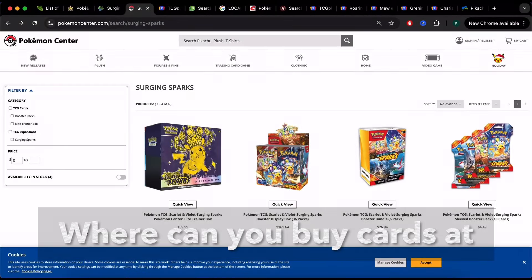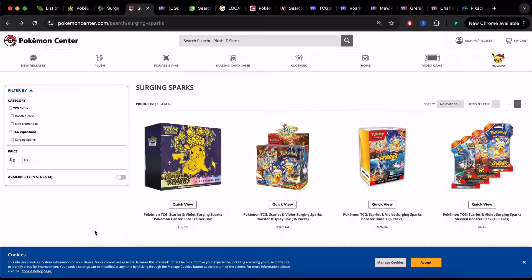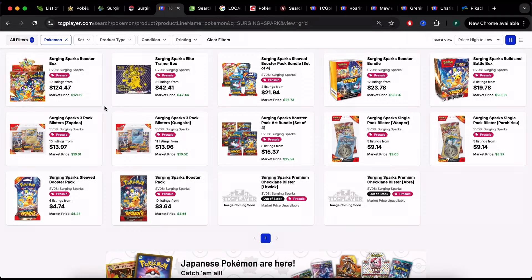When it comes to buying sealed Pokemon product, the first place to look is the Pokemon Center website — the official website for the Pokemon Company. All products are legit and listed at MSRP price. Do not pay more than these prices for any product out in the wild at major retailers or card shops. Note that the Pokemon Center exclusive ETB is $10 more than the standard MSRP ETB, which is only $49.99.